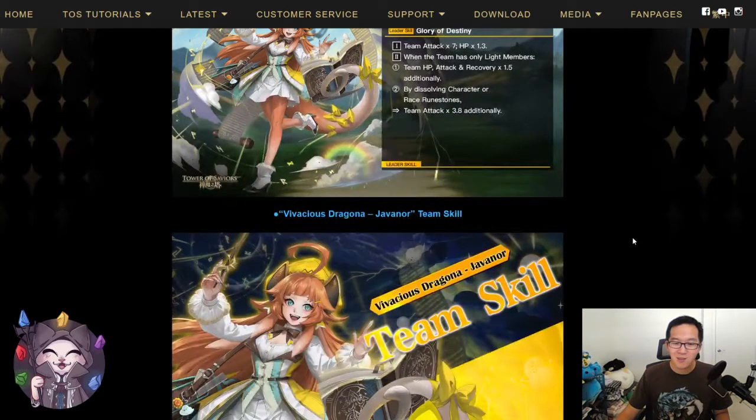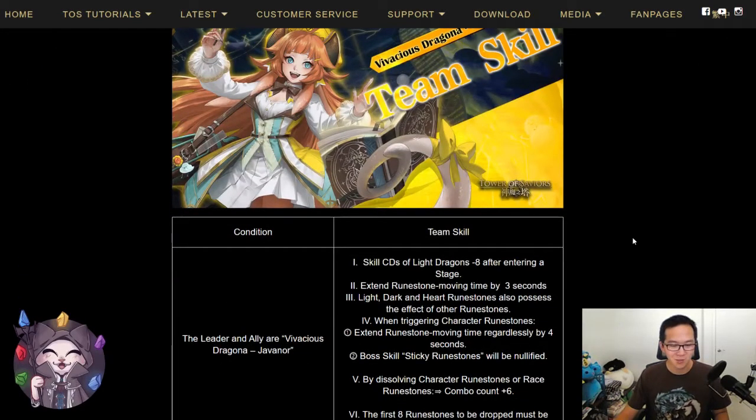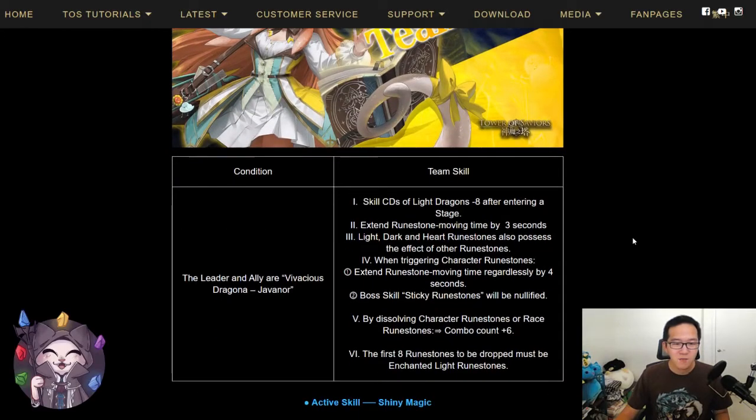Now let's take a look at her team skill which will complement her leader skill before I tell you my opinions about her leader's potential. For her team skill, we have that CDs of light dragons will have a minus 8 after entering this stage, 3 seconds of extra movement time, light, dark, and hard runes possess the effect of other runes. And with triggering character runestones, you get an additional 4 seconds of extra movement time, and sticky runes will be ignored. Additionally, by dissolving character or race runes, your combo count increases by 6, and the first 8 runes to be dropped must be enchanted light runes.